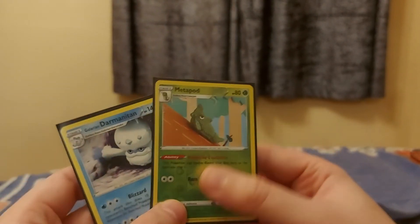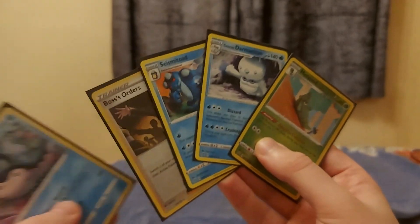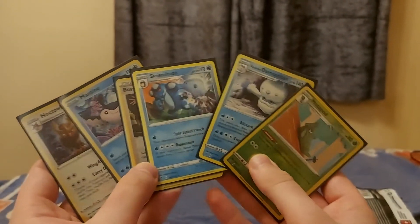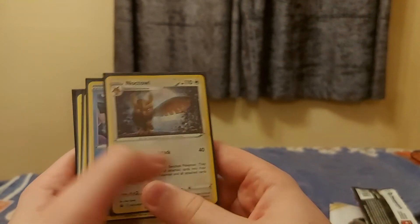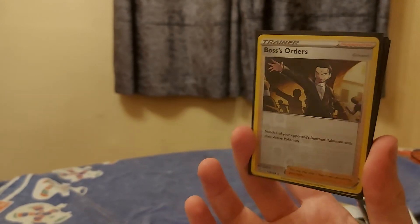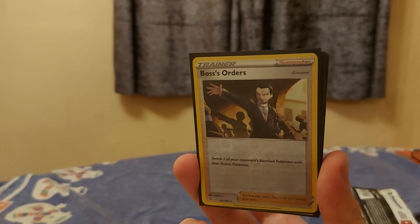So today's haul: Metapod, Galarian Dalmatian, Seismitoad, Boss's Orders, and our promos. Not bad for a couple of blister packs. I have one more blister pack which I shall open tomorrow and it's a triple pack, so we shall hope to do a bit better. Rebel Clash isn't a bad set — not many cards with value but the art is really nice. I hope one day I can pull the full art Boss's Orders. If you liked this video hit like, if you really like it subscribe. I'll be opening more packs soon and slowly building my card collection — thank you, bye!